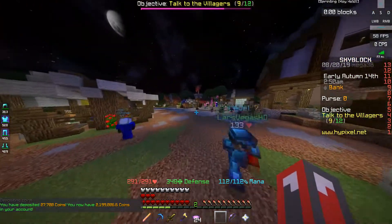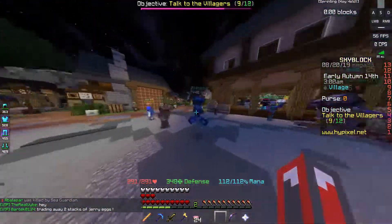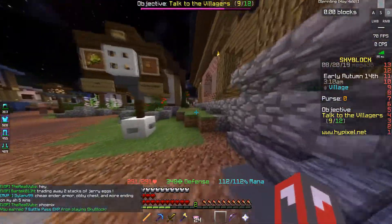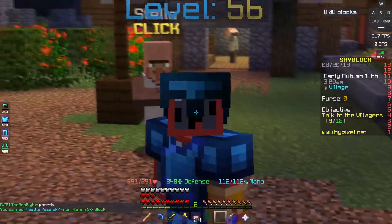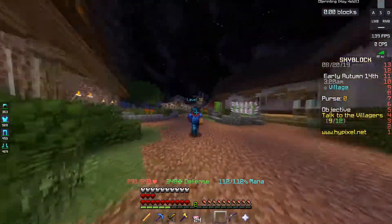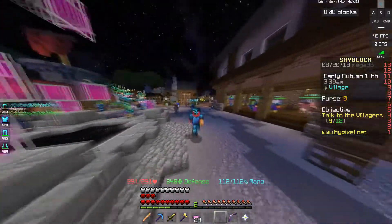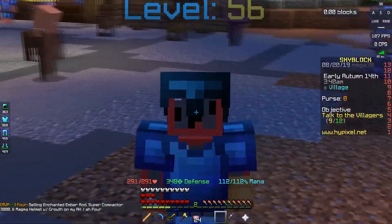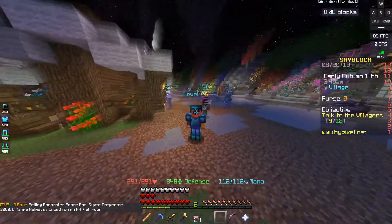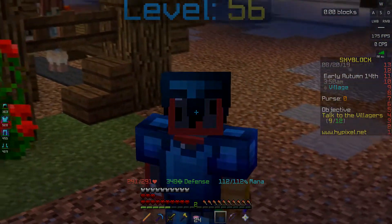If I do the math, twenty-seven thousand divided by ten means you get two thousand seven hundred coins per minute, which is actually very good. My farm isn't even the biggest — if you make a bigger farm you can go for way longer, up to an hour, and your first crops will already be fully grown by the time you're done. If you really want money fast, the best method right now is to make a farm and just farm away. Thanks for watching and goodbye!